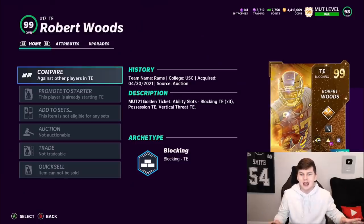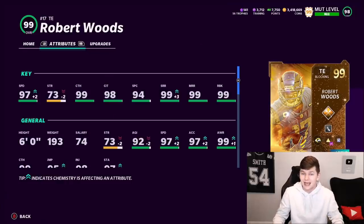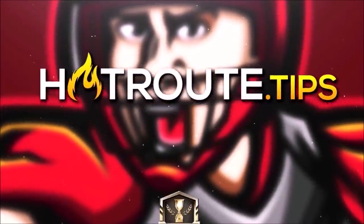We're going to run the ball a lot in today's gameplay so you guys can see that, but also we're going to take advantage of the mismatch that having a 97-speed tight end brings. Let's get into it.